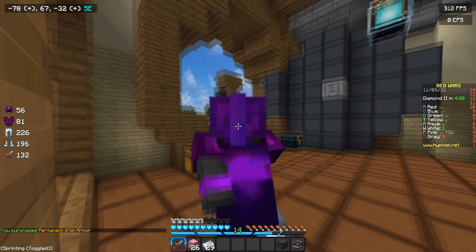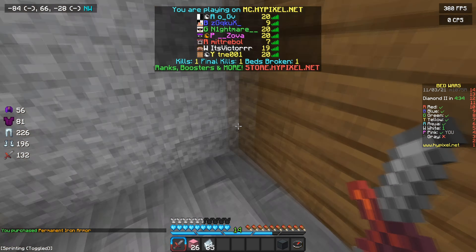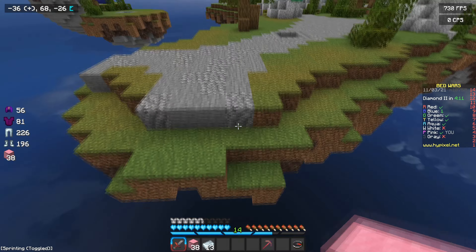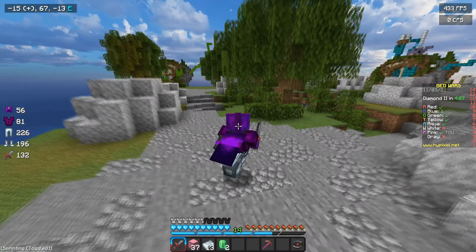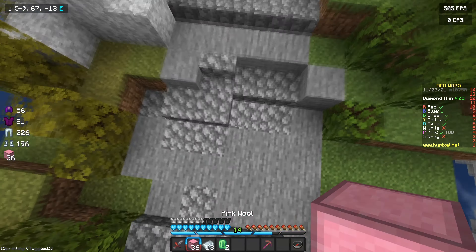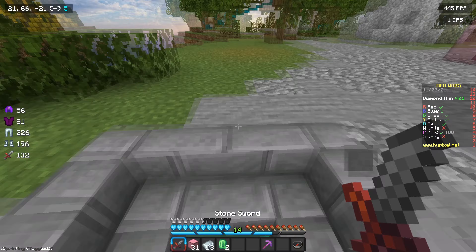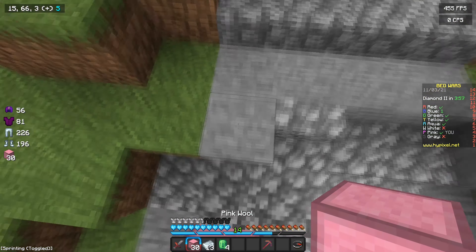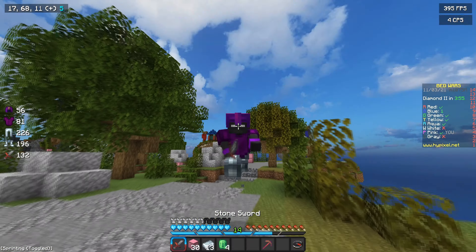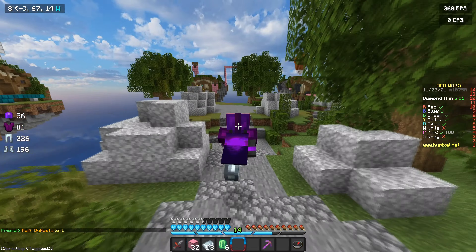Look how cool my Lunar Cloak looks with this armour, by the way. I kind of just ruined it by putting the iron leggings on, but it's cool. So now we're going to go to middle from this guy's base instead of mine, which I think is a smarter thing to do. It's going to be slower for me to get to middle and other people's bases, but it's going to be harder for people to run to my base and destroy my bed after they kill me. So it kind of works both ways. Is that a good thing? Let me know in the comments.